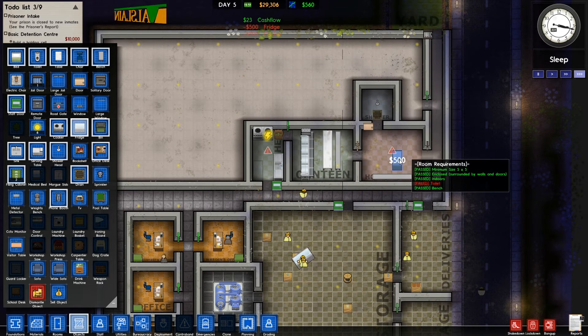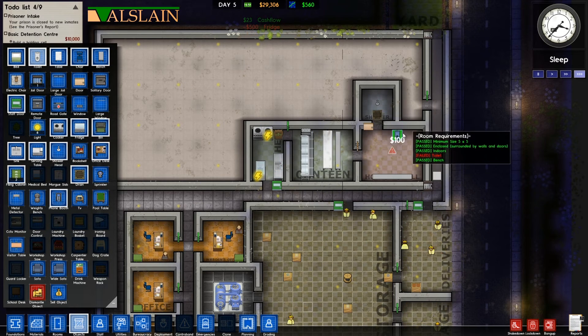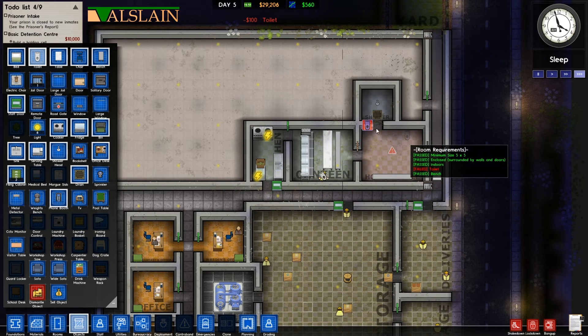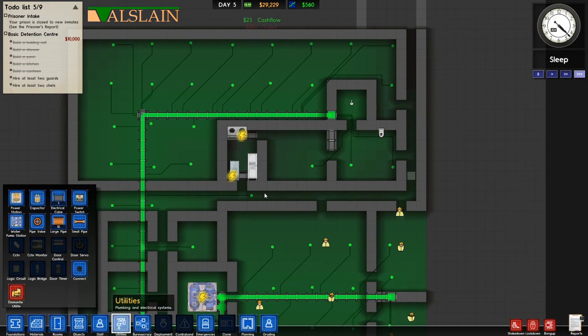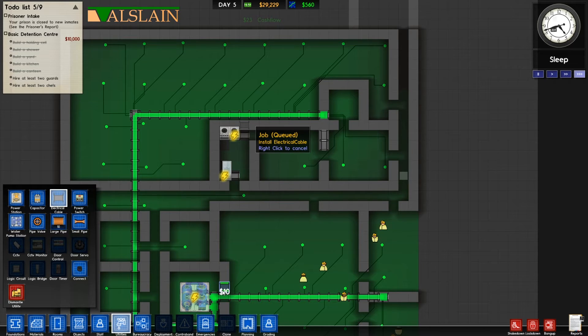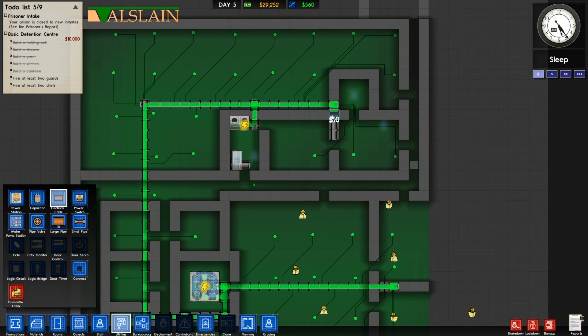Now once this is done — oh we need the toilet as well — I knew we needed that toilet over in the holding cell. Now we've got all our flashing symbols still showing, and we're going to look at doing them now because they're all the utilities we need to connect up. Let's connect that there to the cooker.